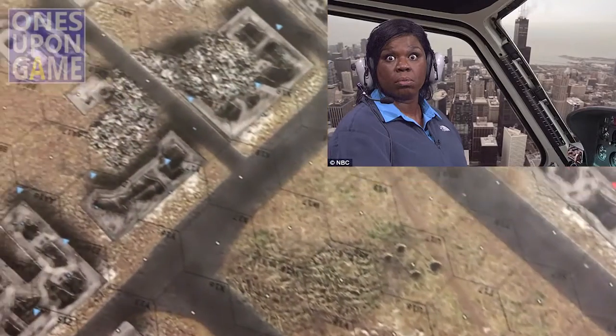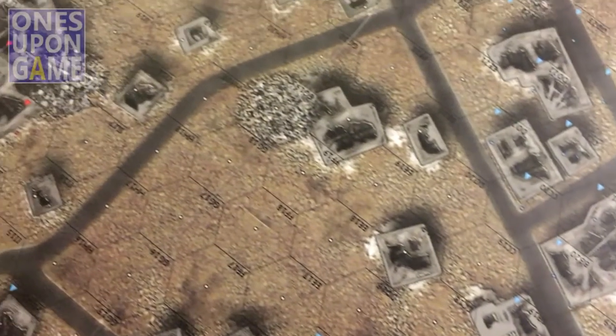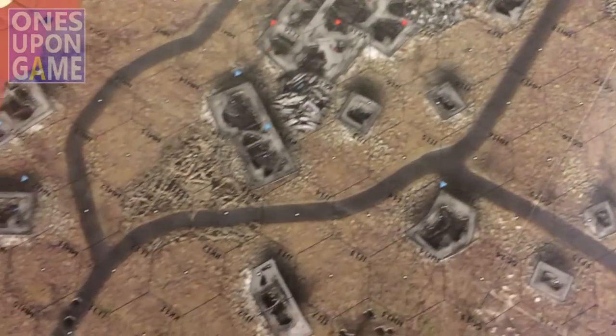You can just pretend we're a Russian traffic copter flying over Stalingrad. There's no traffic today, but all the buildings are bombed out, and there's a lot of fighting going on.